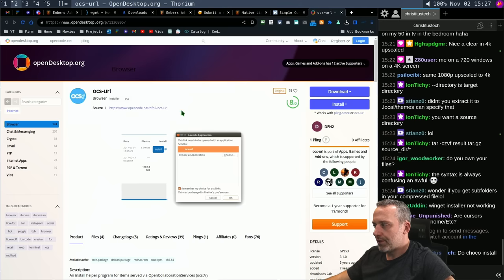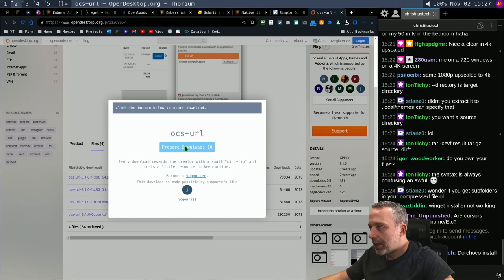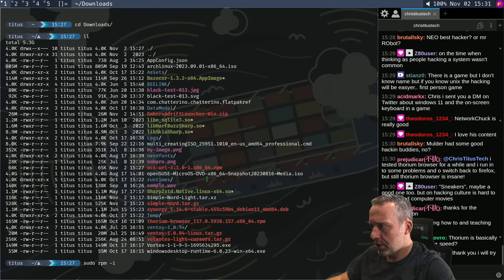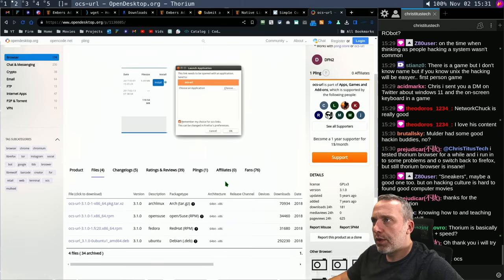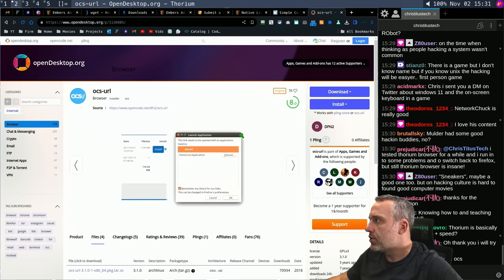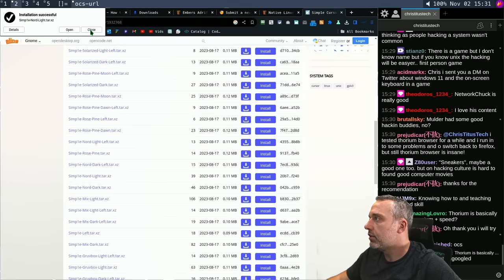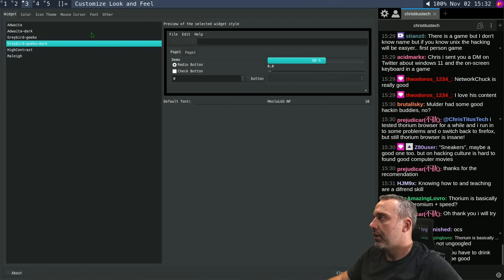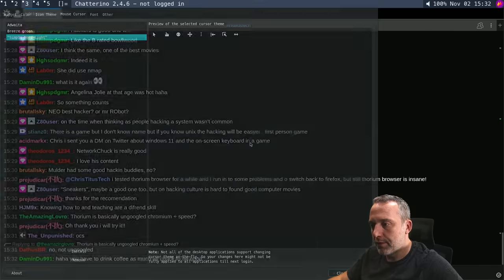Let's grab the RPM package and install it manually — we're installing the RPM package for OCS-URL. Install successful. OCS-URL is pretty clutch — look at that. Apply. It's great for applying themes. I think I still have to relaunch everything, so this keeps the old theme. Once I launch and relaunch it, it grabs the new theme.